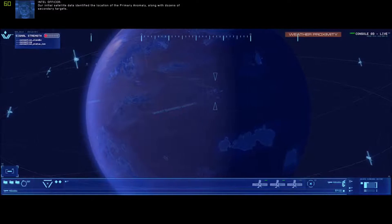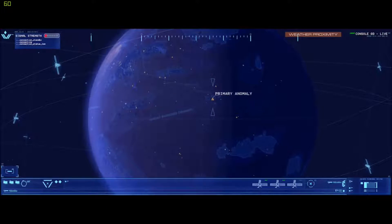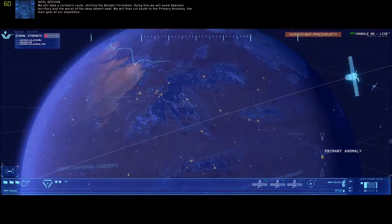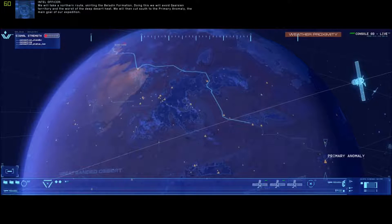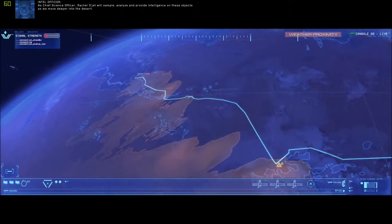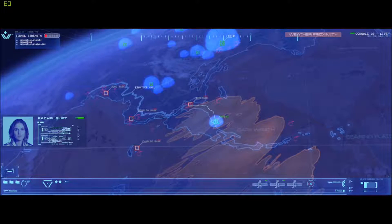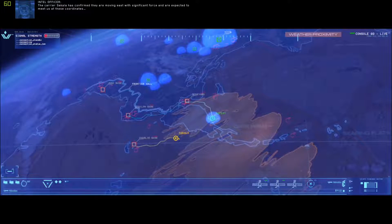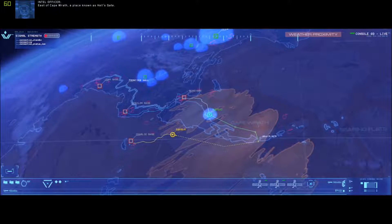Our initial satellite data identified the location of the primary anomaly along with dozens of secondary targets. We will take a northern route, skirting the Baladin formation. Doing this, we will avoid Gaalsien territory and the worst of the deep desert heat. We will then cut south to the primary anomaly — the main goal of our expedition. As Chief Science Officer, Rachel Seget will sample, analyze, and provide intelligence on these objects as we move deeper into the desert.